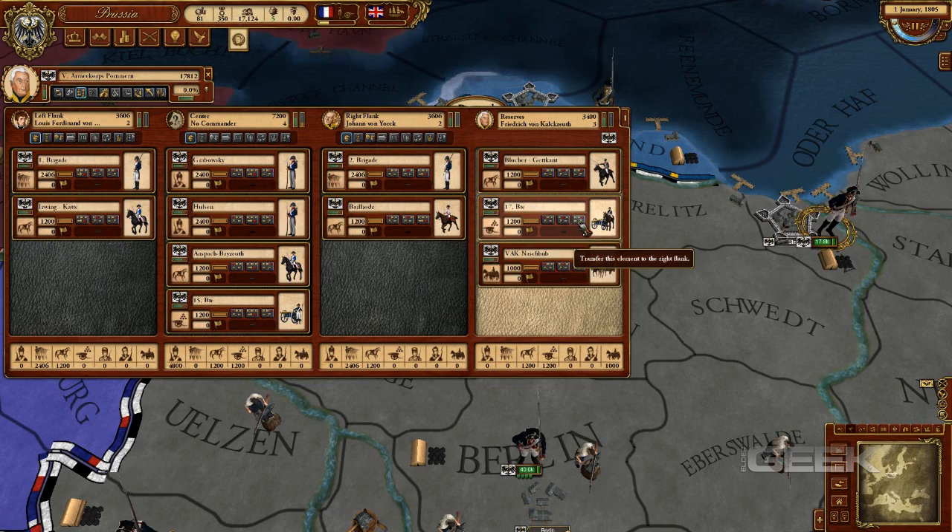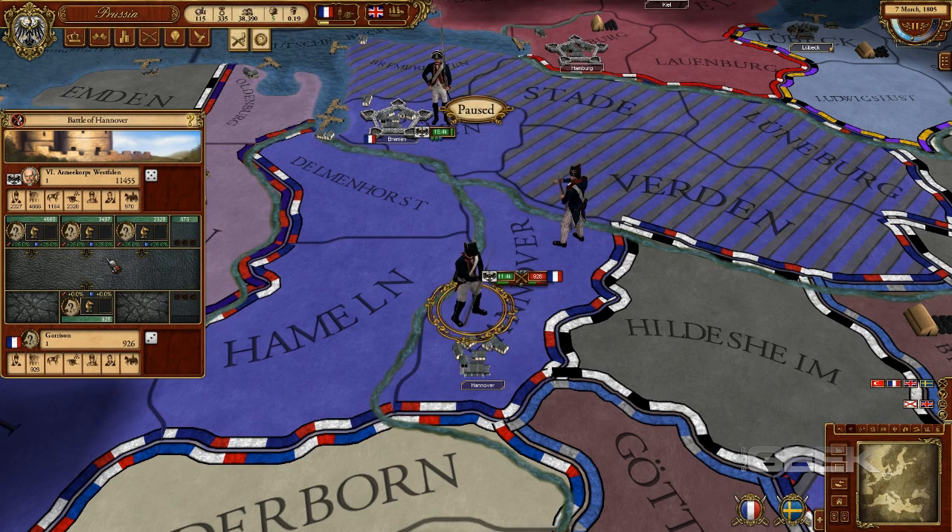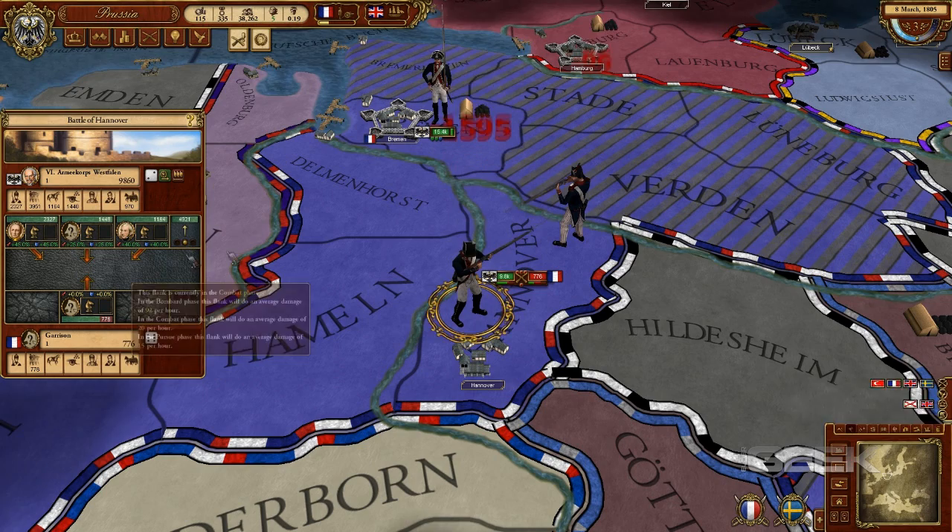Typical of Paradox grand strategy, combat is defined by different variables that are outside of the player's control, such as terrain, weather, and battle tactics. All you can really do is organize your military with the best combination of adequate leadership and supplies, and leave it up to the fates of the Kloshiewicz engine.